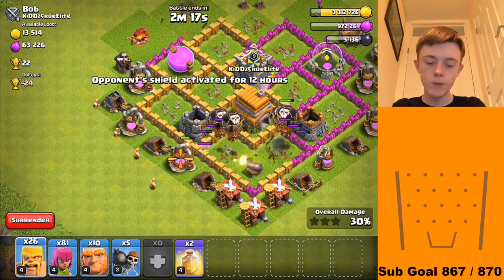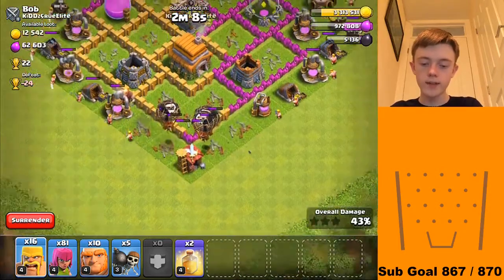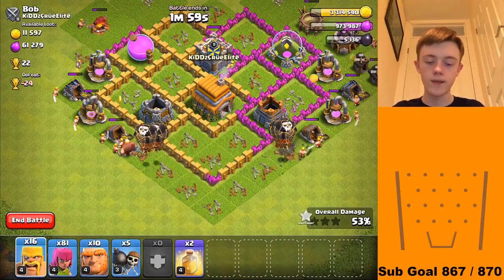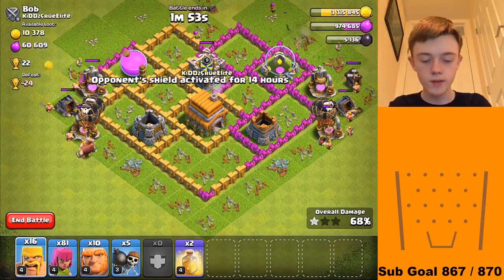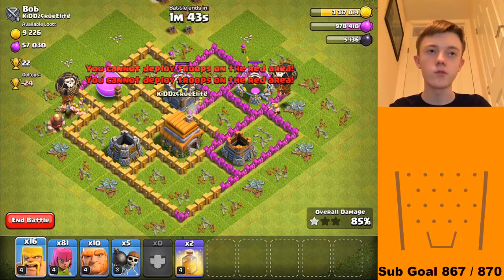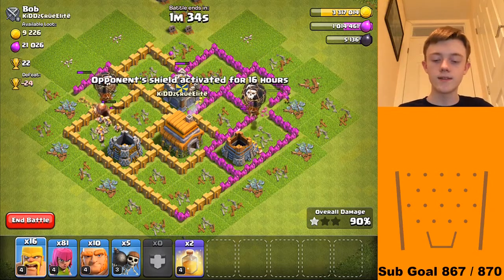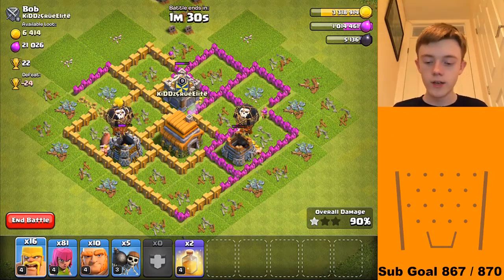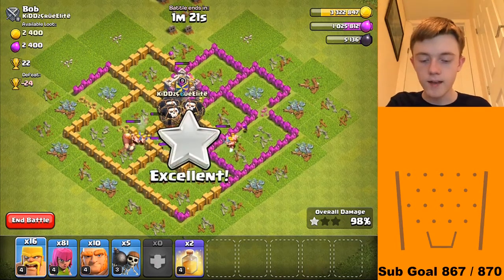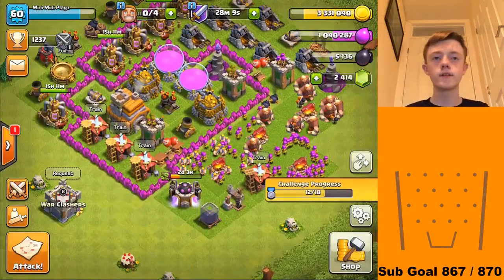Once we've taken out all the defences, we're going to go in with a barb on every single structure and hopefully take out the base pretty quick. Taking out two buildings at a time with those balloons — they're going to split up and go over to the mines to help out the barbs. Giant and the two barbs over there getting rid of that elixir pump. We got up to one star at 70%, giving a 14-hour shield and a ton of loot. Four balloons join back in to take out the clan castle — no builder's huts. Three stars! We're now 12 out of 18 stars for the challenge.